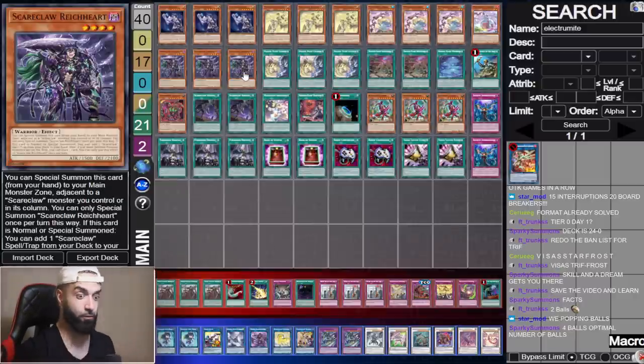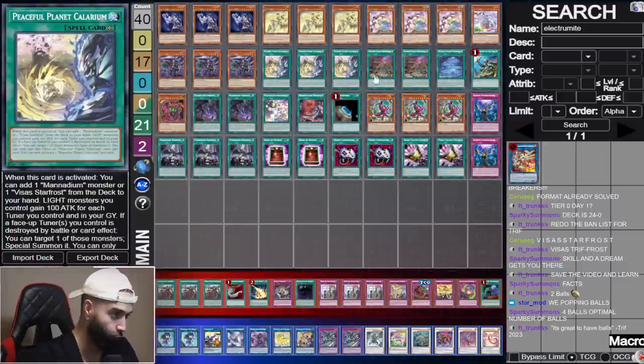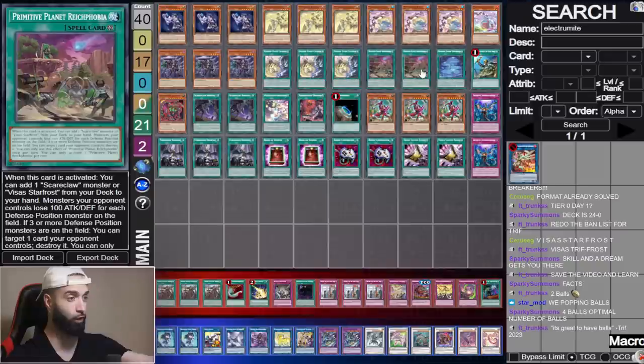Right Card is the best bait card. Summon Right Card — if they don't stop it, they're screwed; if they do stop it, they're screwed. There's no answer. We're inevitable. Three Calarium, two Right Phobia.